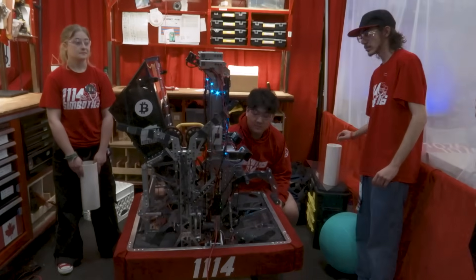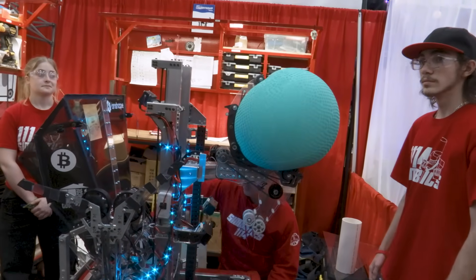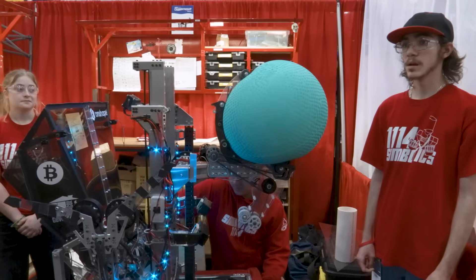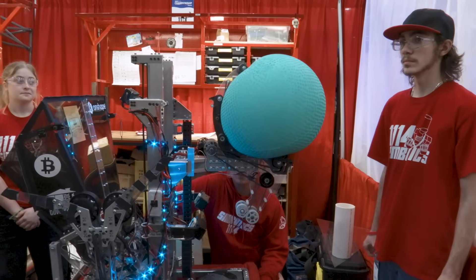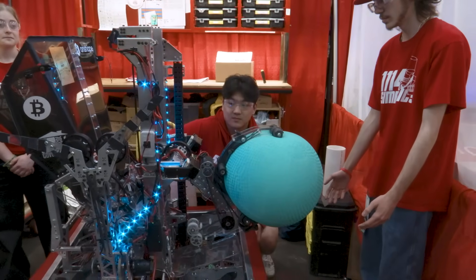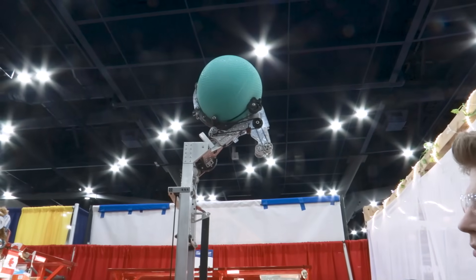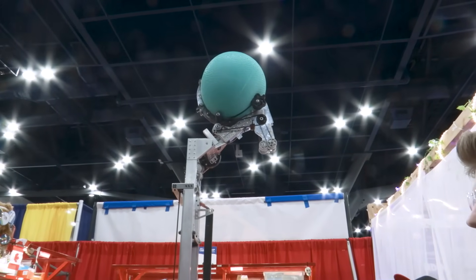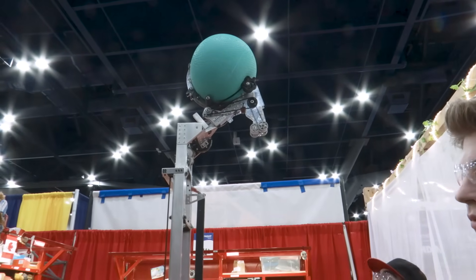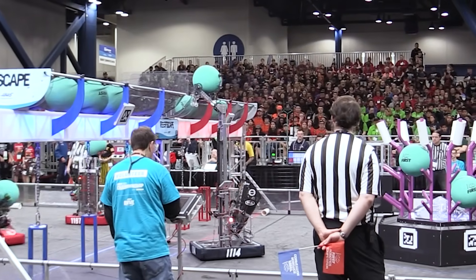Moving over to algae manipulation, we have presets to grab it off the reef. Once we grab it, our algae manipulator goes into a holding state, which draws less current from the motors so we're not destroying our wheels while holding it. Going down to processor is simple. Going up to barge, we shoot forwards. Previously at our two district events we shot backwards, but found the spin of the algae caused it to bounce out more than we wanted. Since moving to shooting forward, we pretty much never miss.